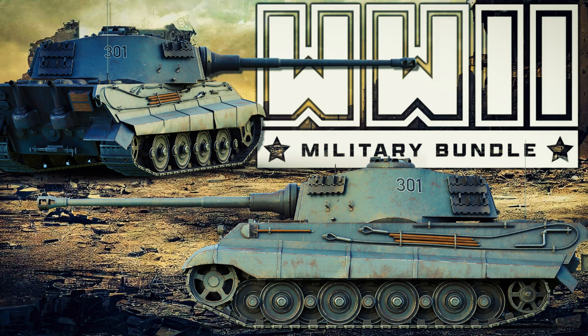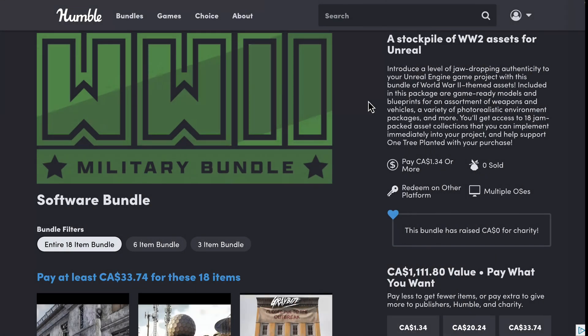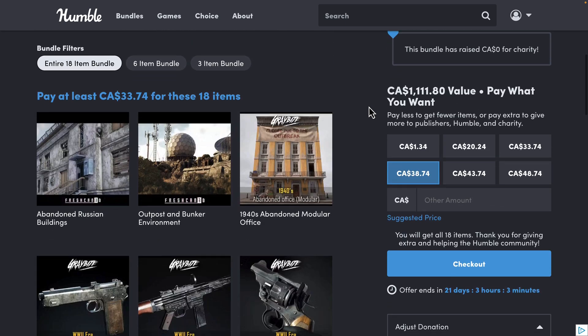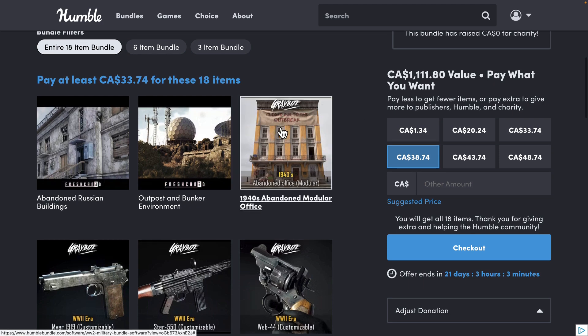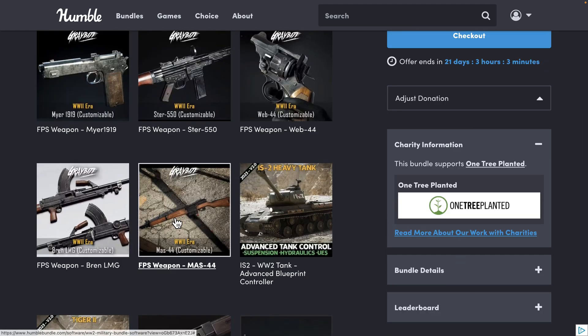Hello, ladies and gentlemen. It's Mike here at Game From Scratch, and today we have an absolute banger of a bundle if you're into World War II assets. This one is the World War II Military Bundle for Unreal Engine, but as I've shown you many times in the past, you can use these in a variety of game engines. I'll have links down below showing you how. We've got a variety of assets here all around a World War II theme — some are locations, some are weapons, and some are tanks.